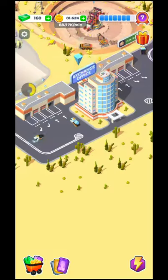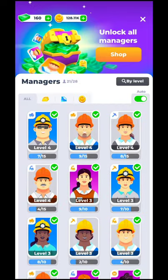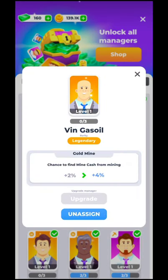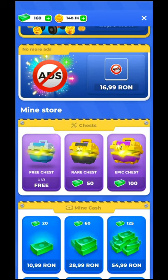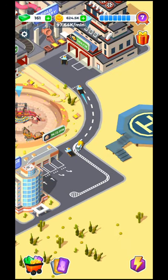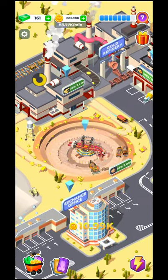You will have different kinds of managers — you have cards like these and you'll be able to upgrade them and unlock different managers that give you different bonuses. For example, this one decreases upgrading costs, and this one gives you a chance to find mine cash from mining. With mine cash you can buy different kinds of chests from the shop — epic chests and rare chests. Right now I have a free chest to open, let's open one.